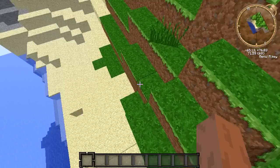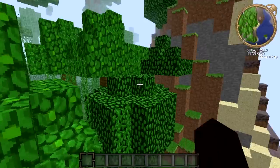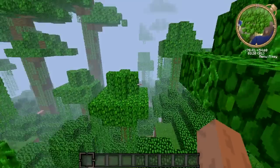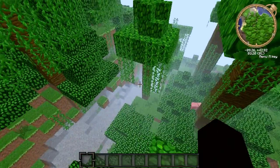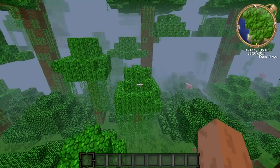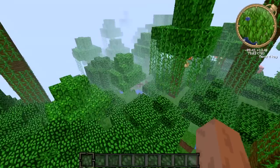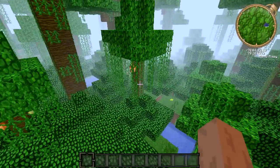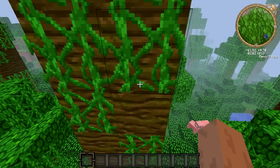You tend to spawn right on this jungle biome right off the start, and it's not that bad — you have a lot of trees to start with. I saw some ocelots in here, which is pretty cool. I like those little kitty cats, and it's got these little pumpkin jungle lights too.